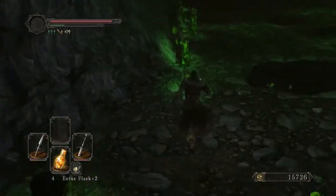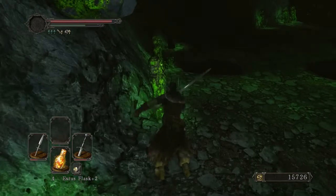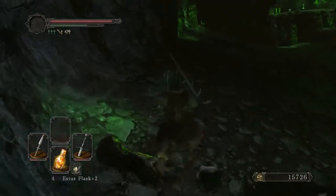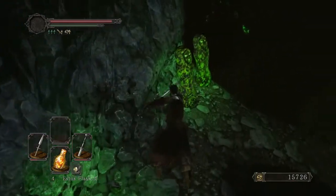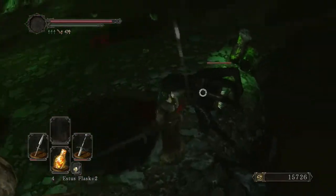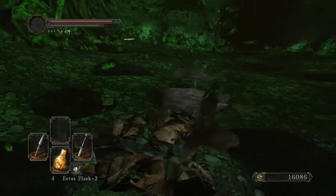I've almost cleared through all of these, and then I can start actually heading down and grabbing the little giants down there. I do want to tag the bonfire first, just in case something bad happens to me — which is entirely possible. This is Black Gulch. You're never safe here. These guys are popping up all the time, and even if you think you've cleared through all of them, you may well have missed one, and that can just sneak up and bite you in the butt.